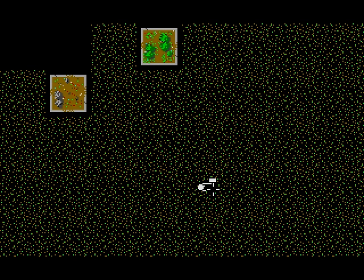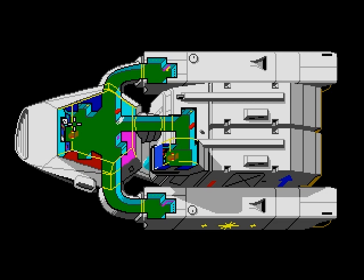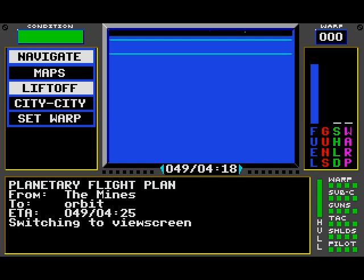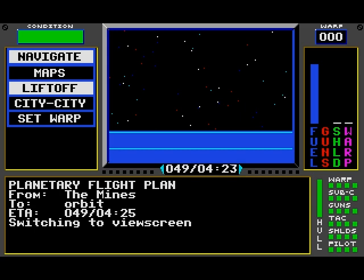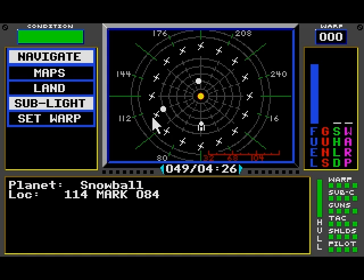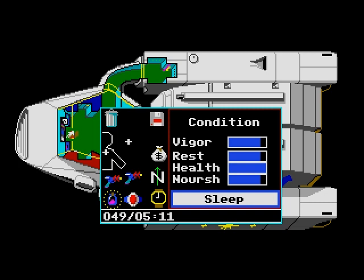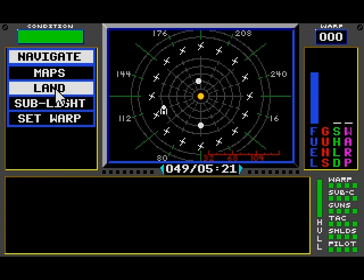Usually in these triple planet systems there's just one main planet with all the cities you're gonna want to go to. The other two are just small populations — don't have a lot of cities, don't have a lot to see, and don't have anything special in their commodities exchanges.